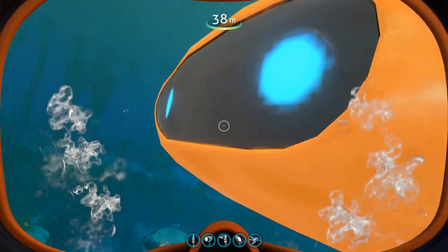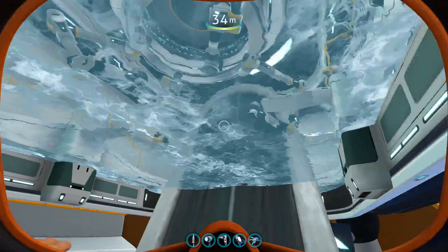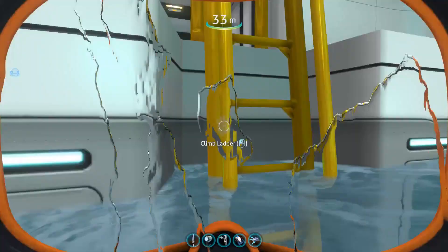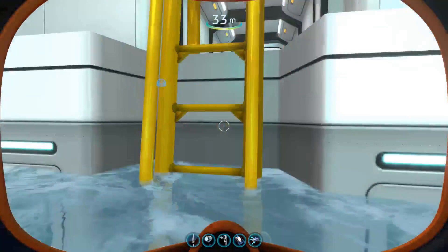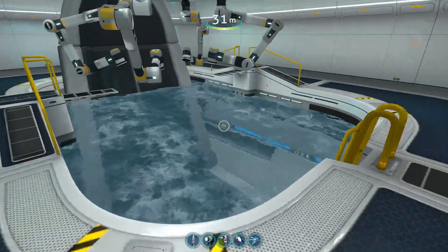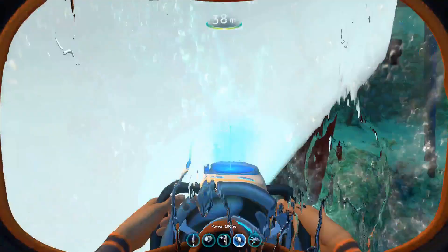With the lid open it actually looks like I'm just swimming in the Seamoth, and then swimming into the Moonpool where the small Seamoth is docked. Here's the smaller one docked in the Moonpool — and literally all you can see is the chair. It's just a giant chair in the Moonpool. Holy crap.